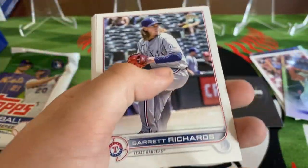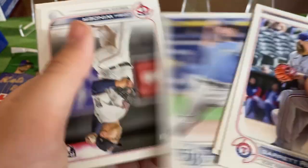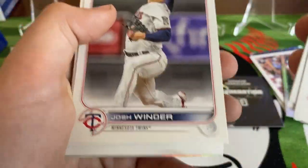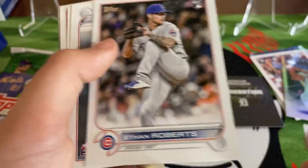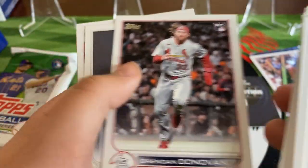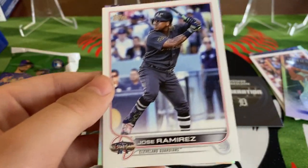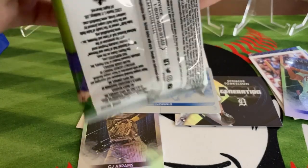All right, wow, that's pretty cool. Gert Richards, Aces Up - that's a cool looking card. Adam Frazier, Tommy Ramera, Josh Winder, Gary Sanchez in his Twins uniform, Ethan Roberts, Seth Lugo, Brendan Donovan, Adam Angle, Jose Ramirez, and Andrew McCutcheon. All right, we have two packs left to go. I still can't believe that printing plate.